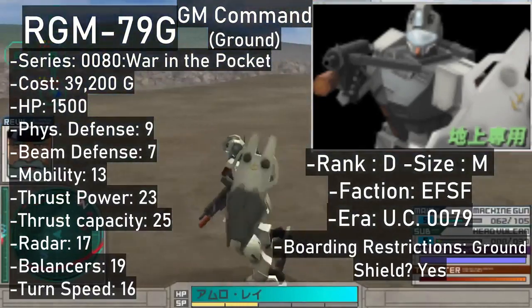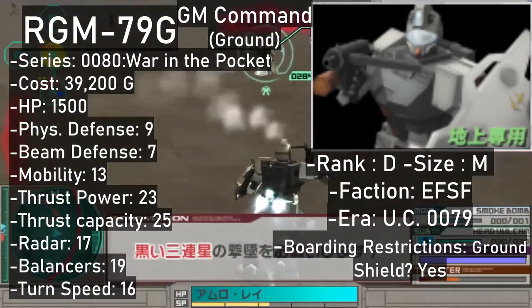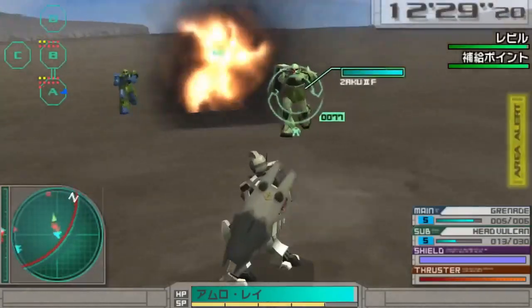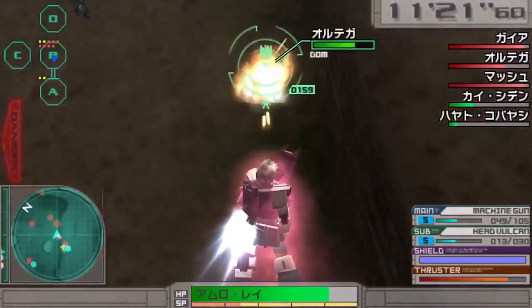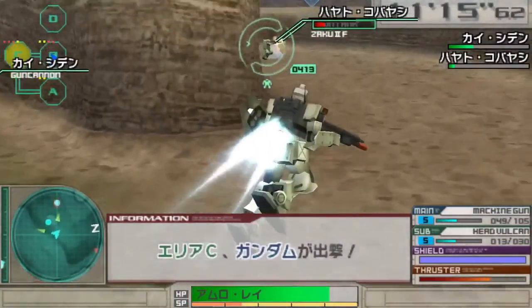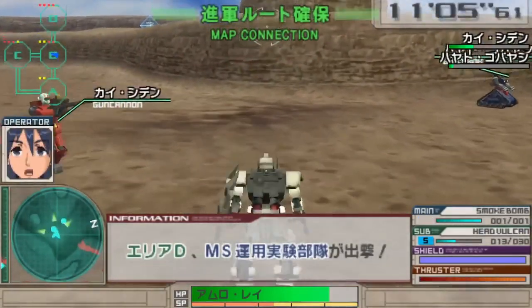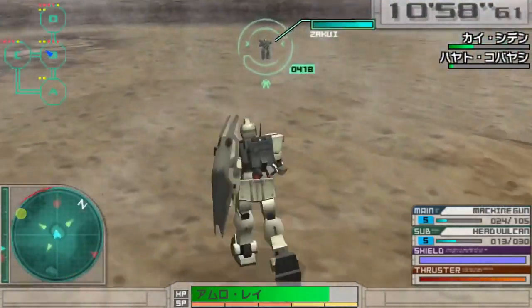Speaking of the GM Command, at least its ground-only version, this one shares the machine gun, Head Vulcans, grenade launcher, and Beam Saber with the GM Cold Districts, but it also comes with smoke rounds for the launcher in the third primary weapon slot. Unlike the GM Cold Districts, the GM Command's super attack is a machine gun and Head Vulcans barrage. The unit also covers itself with the shield, but since this is not Gundam Battle Tactics anymore, the iframes during the attack make the shield cover a little redundant. It costs 39,200 and can be unlocked by beating the Jabro stage or using the GM Early Type three times.